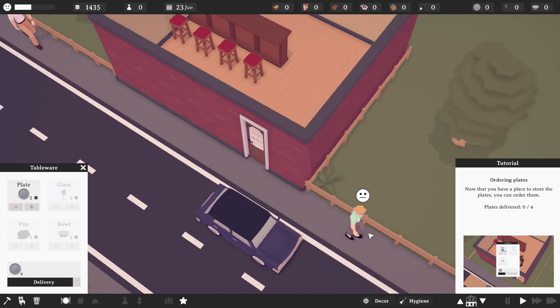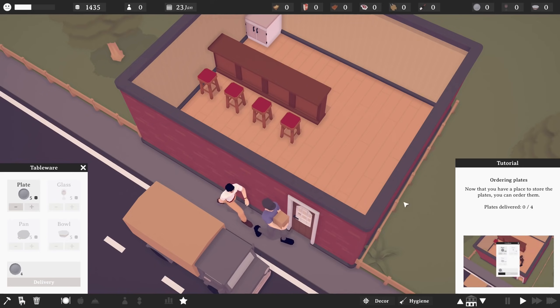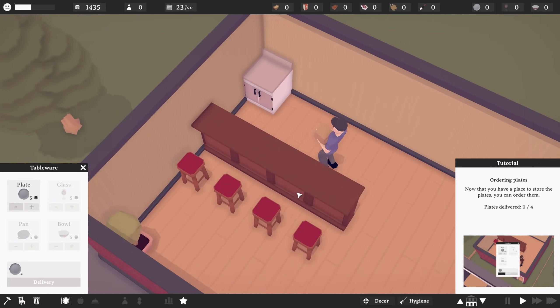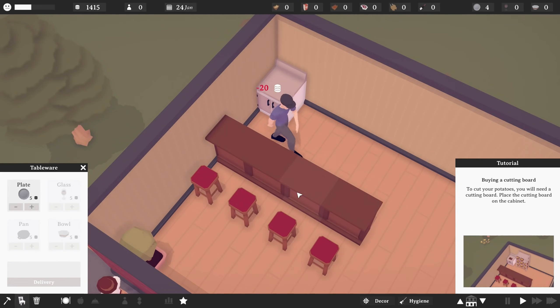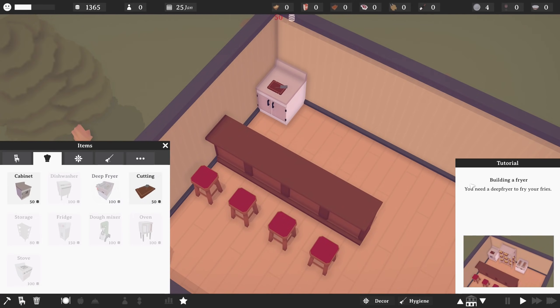Can I click on you? No, but I can see that you're relatively indifferent about the building that has popped up beside you. That's fine. So there's the delivery guy coming on in, and that's fair enough. To cut your potatoes, you will need a cutting board. Place the cutting board on the cabinet. So a cutting board needs to go there, and I need a deep fryer as well.